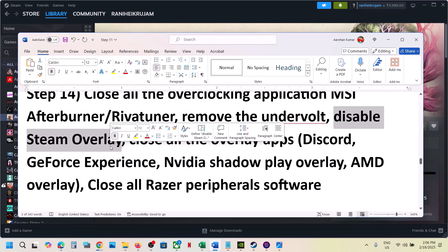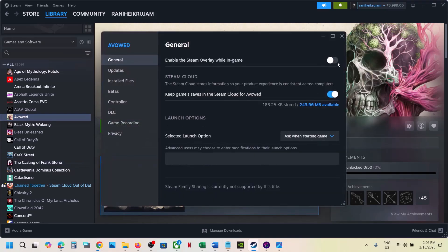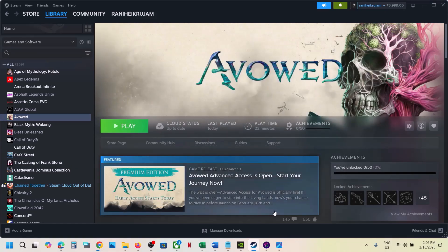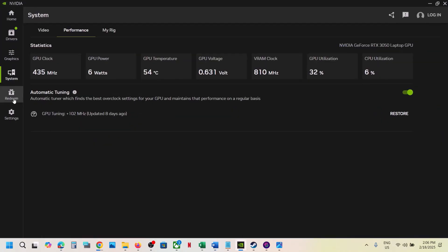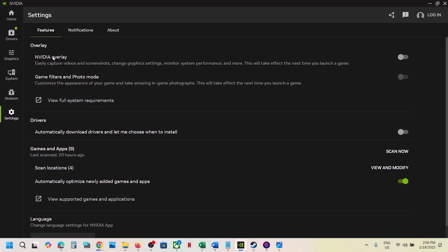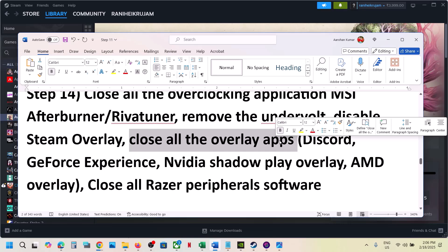Disable Steam overlay: go to Steam, right click on the game, select Properties, and turn off the option which says 'Enable the Steam Overlay while in game.' If you have Discord running, go to Discord and turn off its overlay. If you're using GeForce Experience, turn off its overlay. If you're using the NVIDIA app, go to Settings and turn off the NVIDIA overlay. You can also simply close all overlay applications and then launch the game.